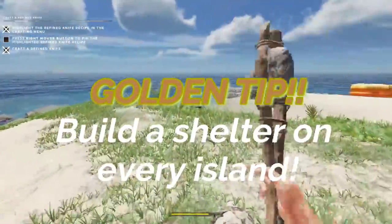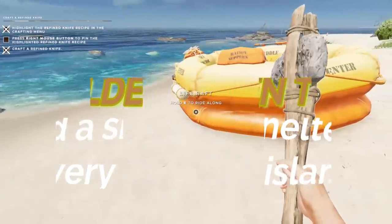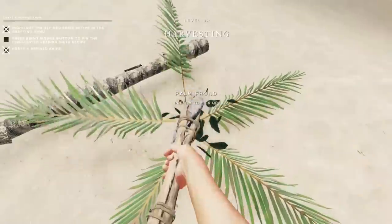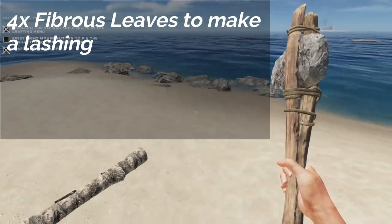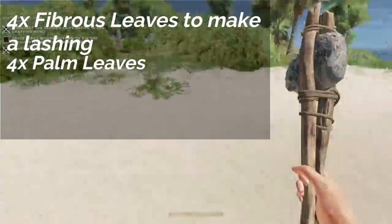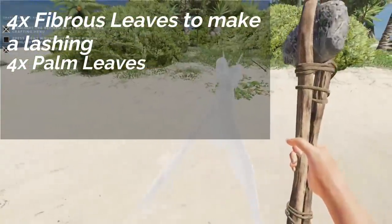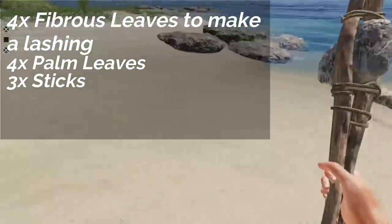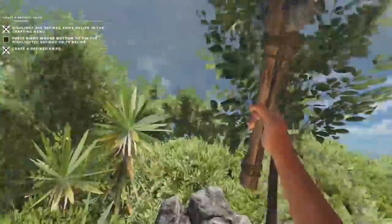Another golden tip: build one on every island. They are so cheap in materials that you can go to an island, quickly throw one up, save it, and then you've got an up-to-date save on that island. Now what do you need to craft this? Super simple — you need four fibrous leaves which will create your lashing, four palm fronds which you can get from chopping down a palm tree. Each set of leaves at the top of the tree will give you five, so keep that fifth one for later. Then all you need is three sticks, which you'll easily find just by walking around the island.